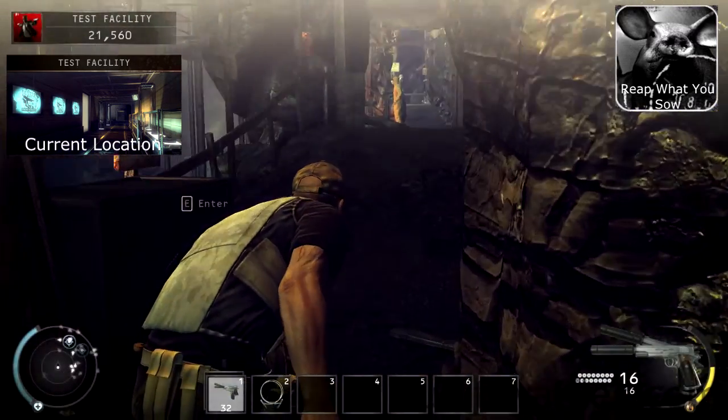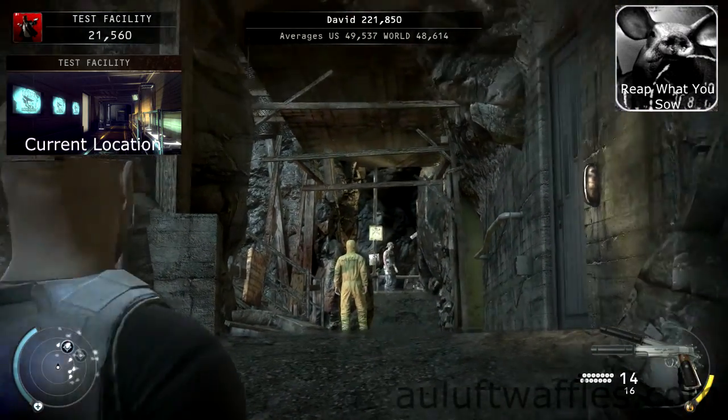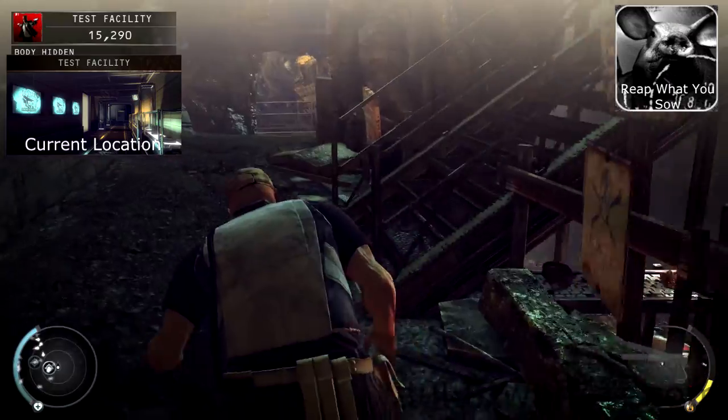Keep going down the stairs and wait until you can see both the guard and scientist ahead. Then enter point shoot mode and take both of them out. Hide the first researcher to complete the first part of the Reap What You Sow challenge, then reload from checkpoint and do the same thing.